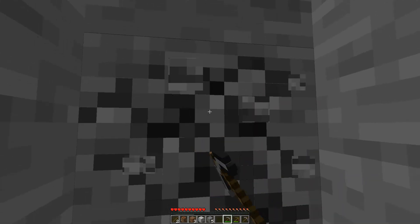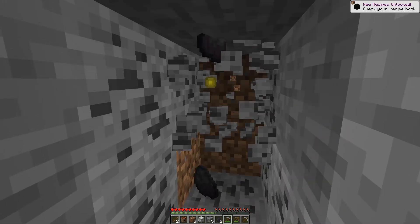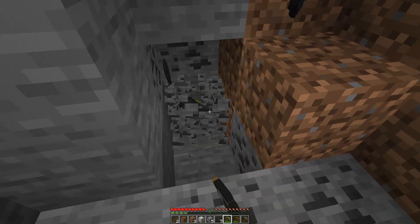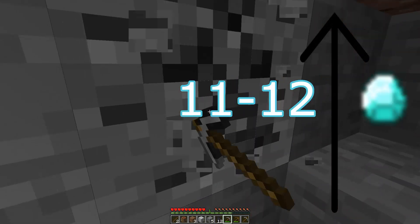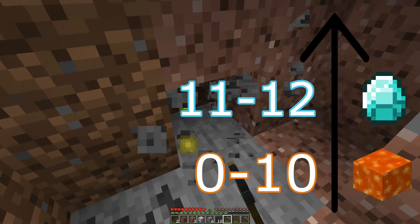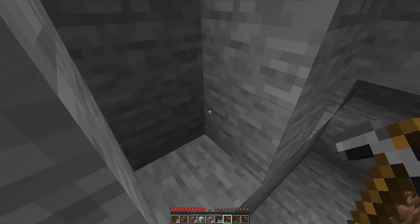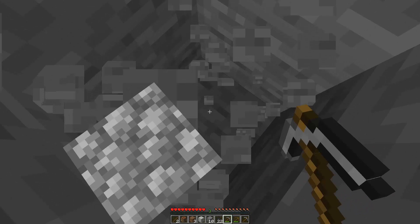So as I was saying, we're going to be heading down to level 11 and 12 — that is where diamonds will be spawning in the game. Now actually, diamonds spawn from level 5 through 12. You might ask, why don't we go any lower? Well, it's just as simple as saying that on the lower levels, Minecraft actually spawns in lava pools. The top of the lava pool — the lava source block — will actually be spawning at level 10. So that's why we actually want to stay on level 11, so that we don't accidentally run into lava.